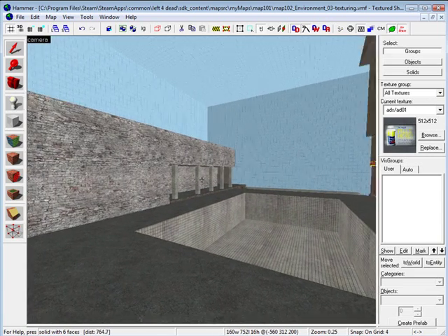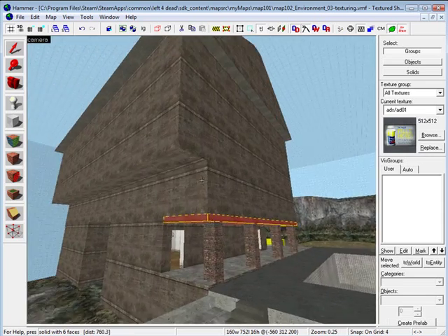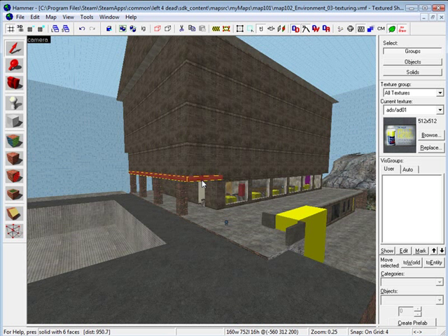This is not always possible, but you want to keep that in mind. At this stage we have the base texture done, and now we move on to props, decals, and overlays.